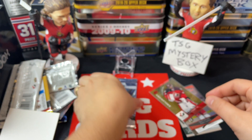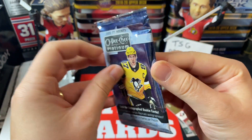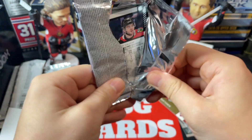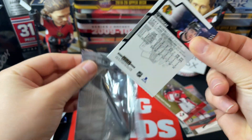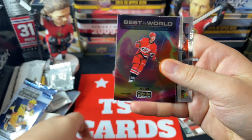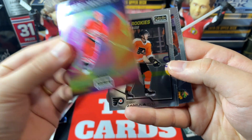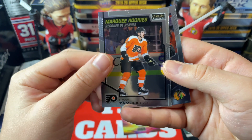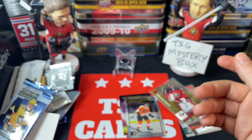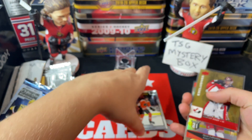We already have a couple of nice numbered parallels, and we'll see if that trend continues with OPG Platinum hobby. We've got a Tworek card, a Best in the World of Sebastian Aho, a Marquee Rookies of Igor Zamula, and an Alex DeBrincat. Nothing super special out of Platinum today.